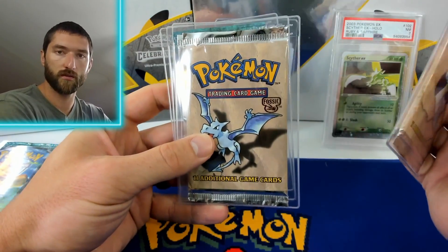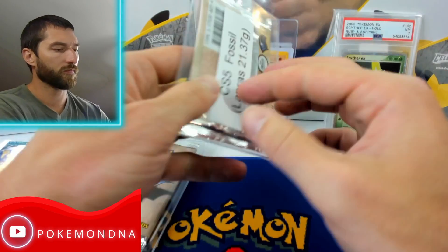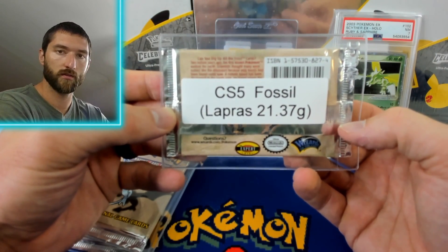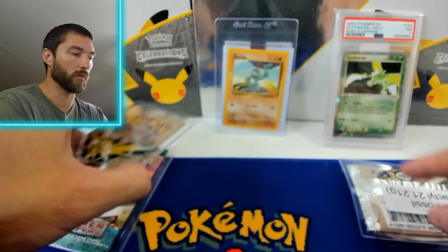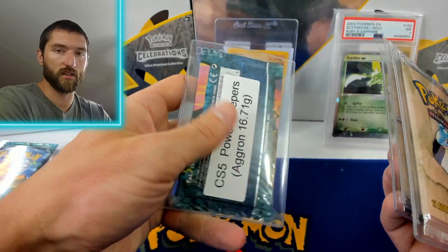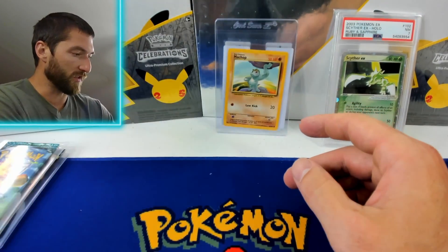Fossil first edition. Thanks again to Pokemon DNA who's been editing these videos. These may actually have a really good shot at having a holo. That Lapras is 21.37, 21.21, 21.39. Still not guaranteed because these didn't come from a sealed booster box where I could weigh them out against others.